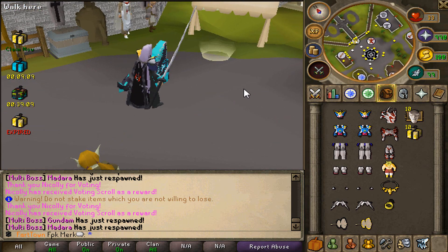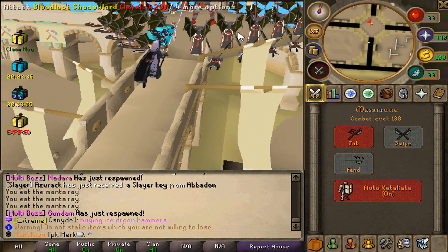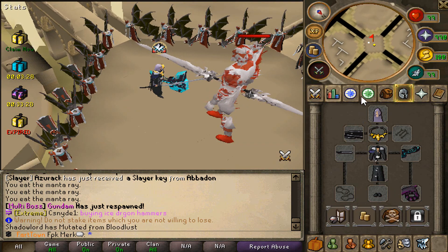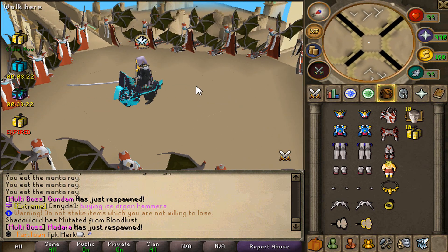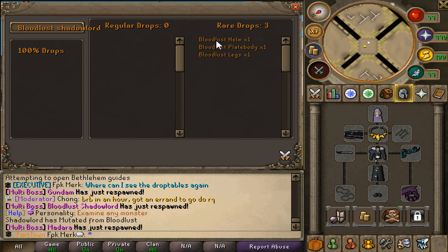Let's go and check out the Bloodlust Shadow Lord boss first and see what it drops. Let's try to kill it and see how hard it is. We are attacking it but my armor is just so overpowered. Okay we didn't get anything that time, let's try to kill it again. Let's also check out the drop tables.